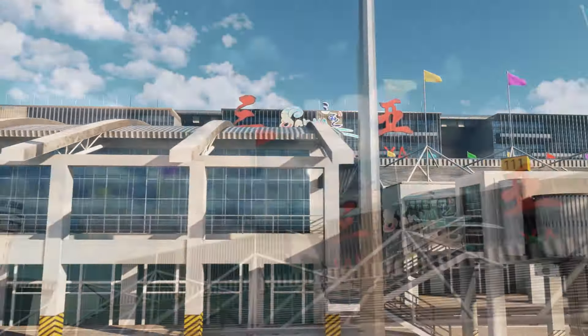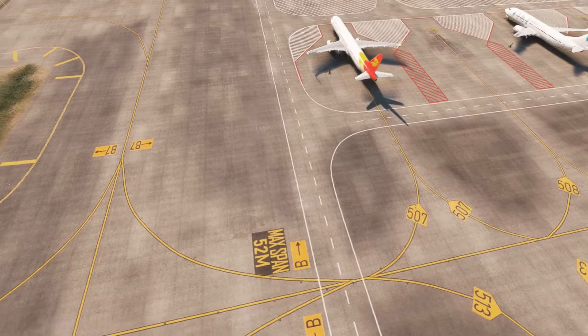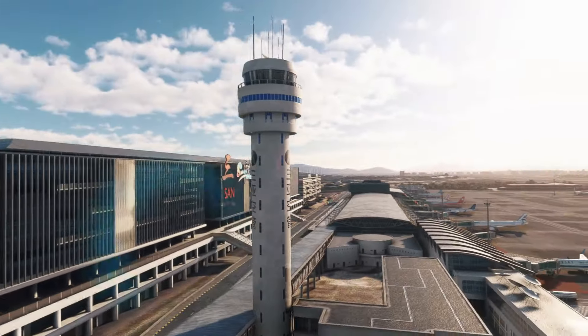Secondly, the ground markings have also been meticulously rendered to ensure safe and smooth aircraft movements. You will see clear markings and guidelines that will help you find the boarding gates and flight entrances accurately.